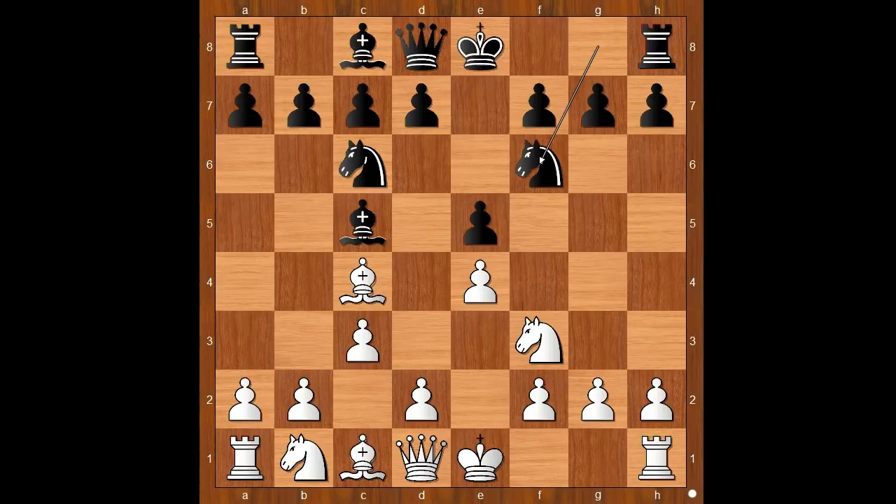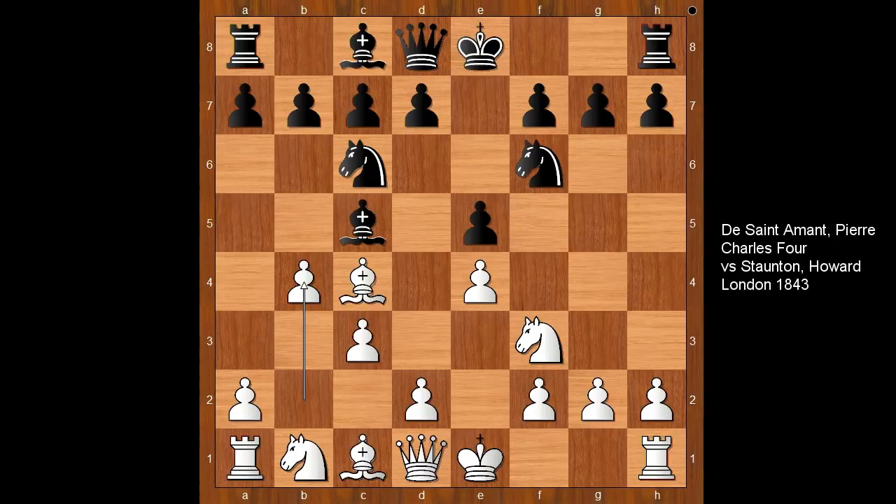Bird didn't play d4; he played b4, and this is known as the Bird's Attack. This move was played for the first time in 1843 by Saint-Amant, but it was Bird who made it popular.